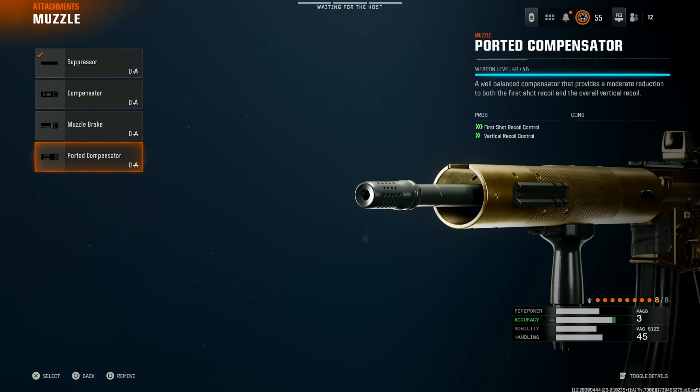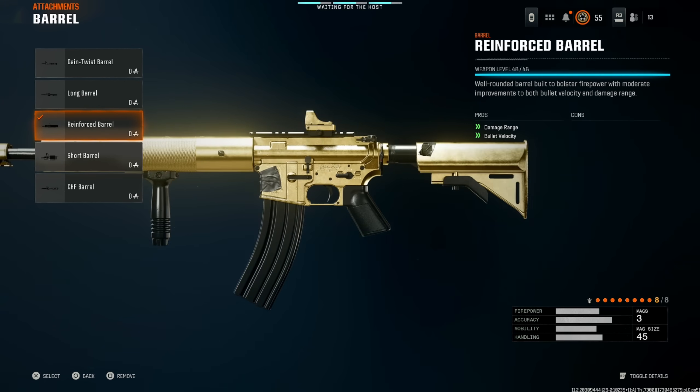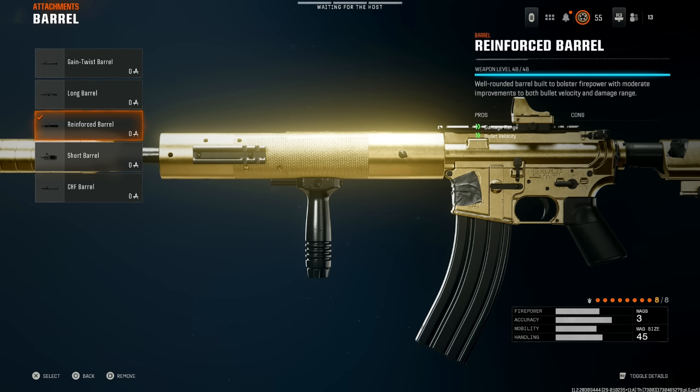If you don't care too much about staying off the mini map, then put on the compensator or ported compensator. I'd say ported compensator if you're more competitive, but compensator is a pretty good option for public matches. Next, the reinforced barrel — it has both the long barrel's range benefits and bullet velocity benefits in one, so I'd suggest this.